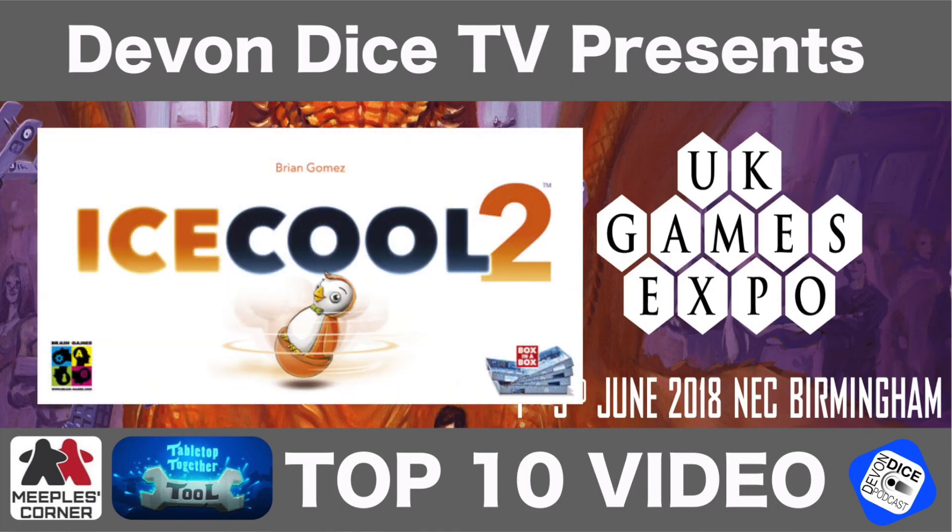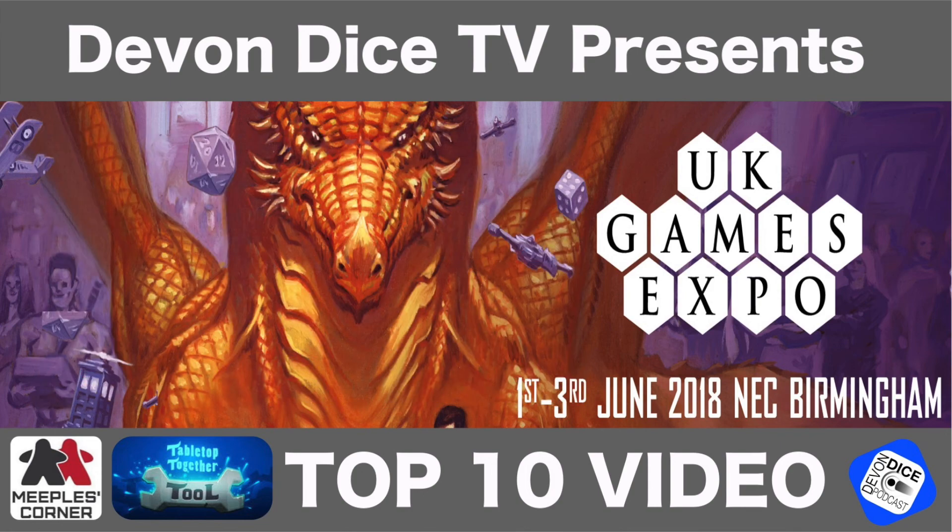And at number one: Ice Cool 2. Brain Games again. Two to four players, seven years and upwards. Brian Gomez is the designer. This is the second installment to the UK Games Expo 2016 smash hit of the show. It's basically the same game but you can now combine the first and second together to make a huge play area for up to eight players, rolling around the school collecting fish and hiding from the school monitor before he takes your hall pass away. They've also introduced new game scenarios with this bigger pitch — I cannot wait to add it to my first copy.